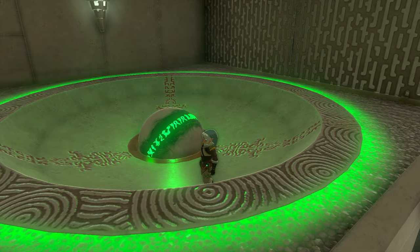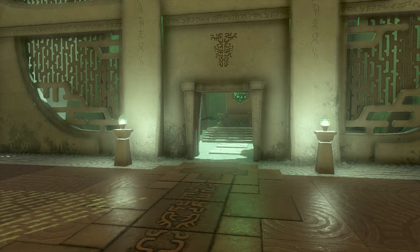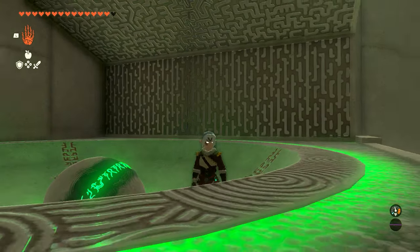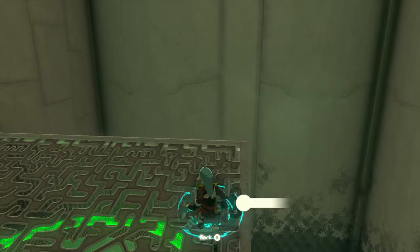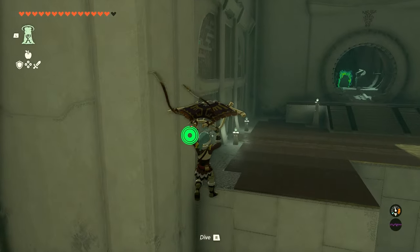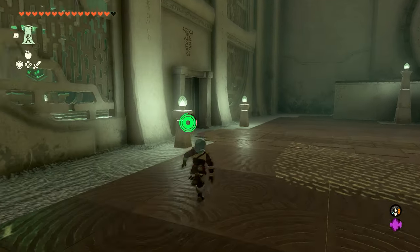Once you drop that into the circle, it's going to open the final door, and now all we need to do is use Ascend to get up on top so that we can jump across. So we'll use Ascend right here, we'll get on top of the gate, and now we can jump across to the end of the shrine.